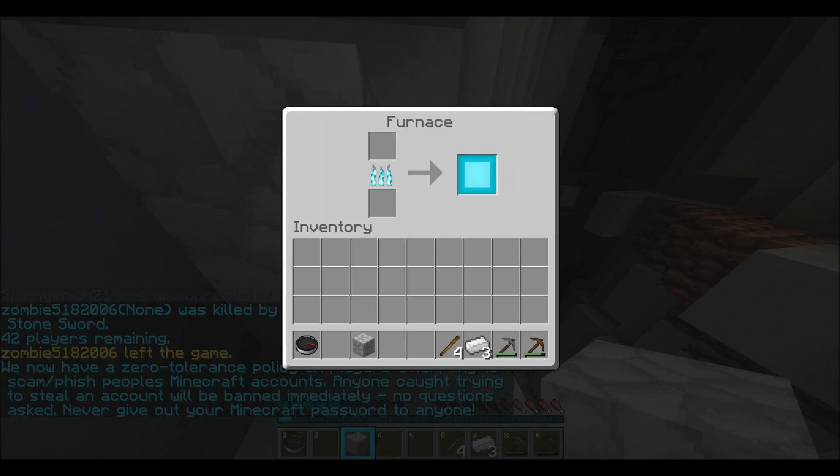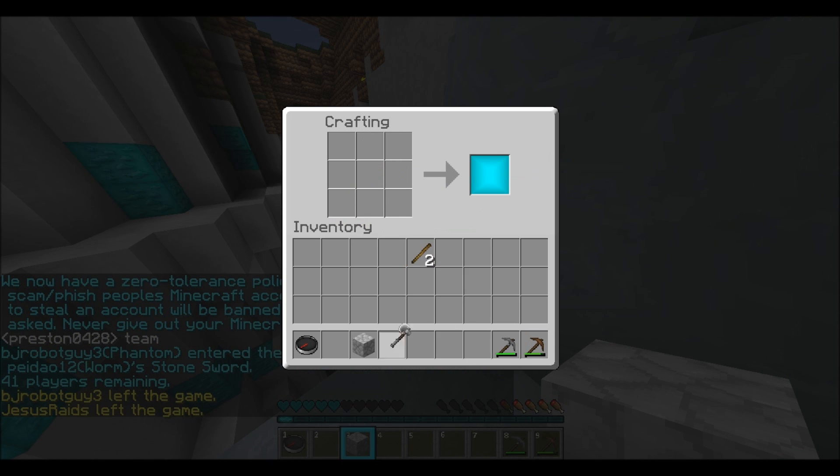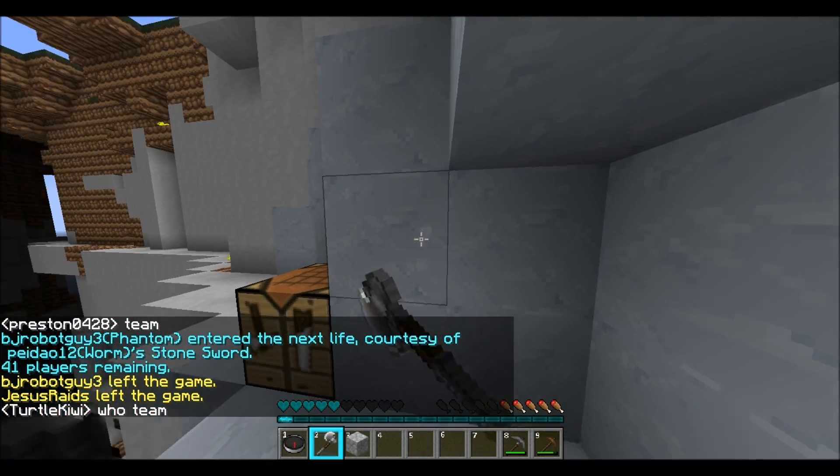Another drawback to this kit is that you need one extra ingot — cobblestone, diamond, whatever you want to make your axe out of to make your weapon — and, of course, one more stick, which is hardly an inconvenience.